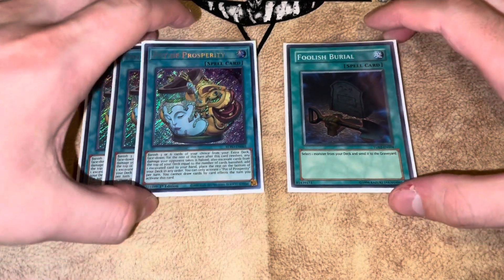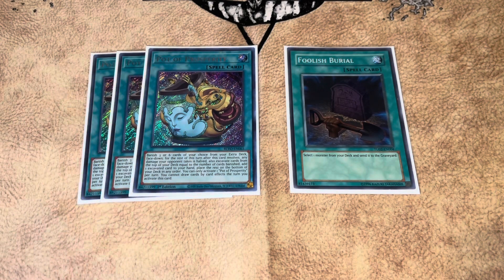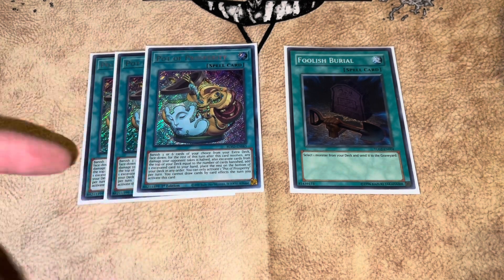Moving on to our consistency cards: three Prosperity and one Foolish Burial. A lot of people ask why I'm playing Prosperity instead of Allure. Drawing two cards is not nearly as good as looking at three to six cards. When you're playing a build that wants to go second, you want to keep all the cards in your hand and just add to it, rather than banish cards. There's going to be a point where you have two Darks, don't draw another Dark, have to banish one for Allure, and now you can't make any XYZ monsters. Please don't play Allure unless you're on a budget — in that case, Desires is probably even better since it doesn't make you lose cards from your hand.